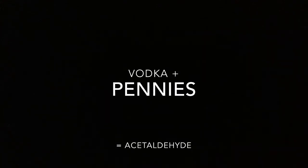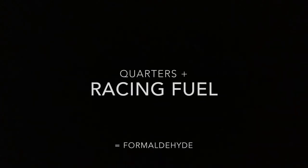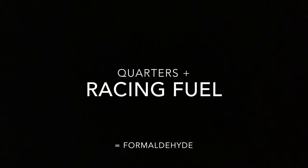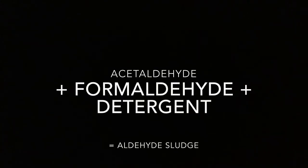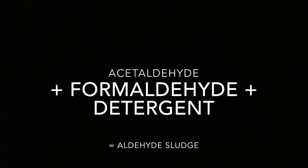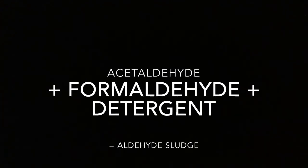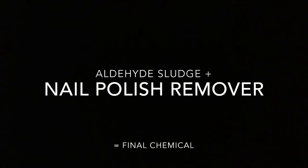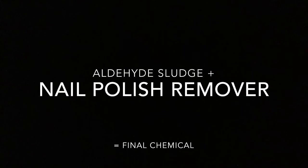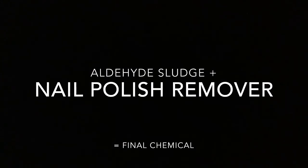This is how you cook 3-4-dianitroxy-methylpropane. The first thing you need is vodka and pennies to create acetaldehyde. The second chemicals you're going to need are quarters and racing fuel to create formaldehyde. The next chemical will be acetaldehyde, formaldehyde, and detergent, which will make your aldehyde sludge. The final chemicals you're going to need are aldehyde sludge and nail polish remover, which will make 3-4-dianitroxy-methylpropane.